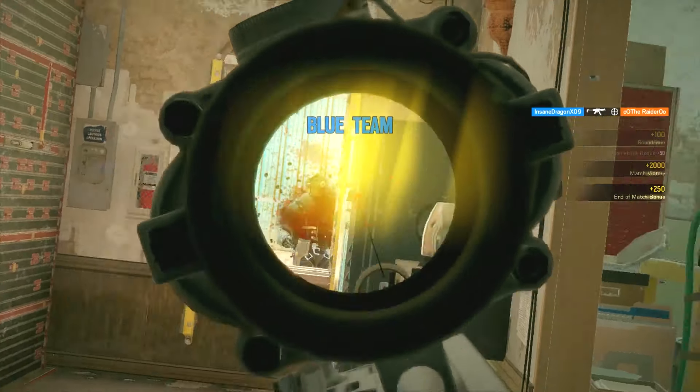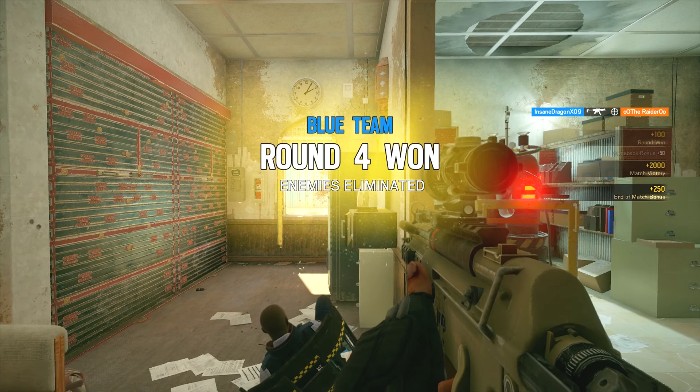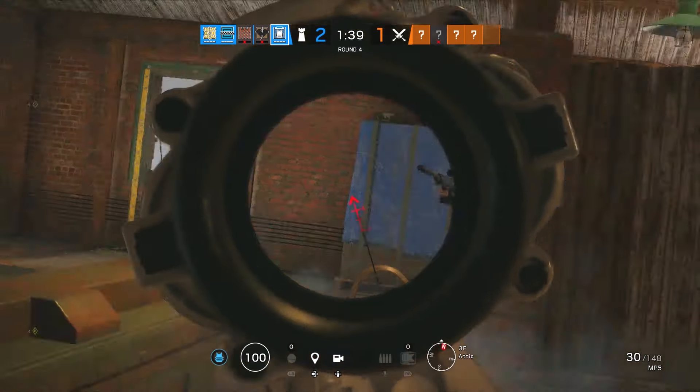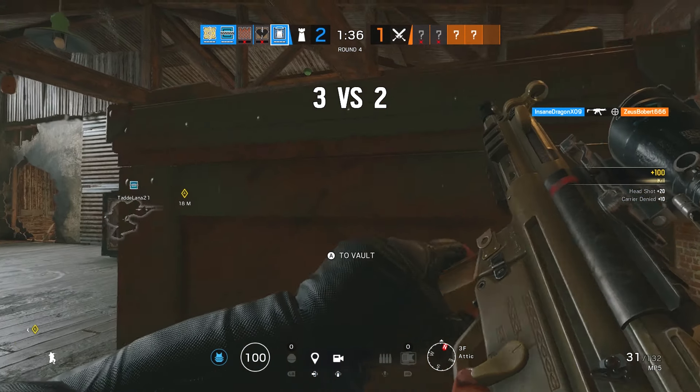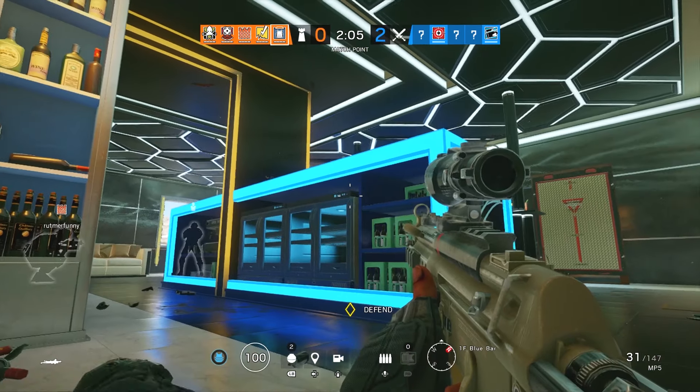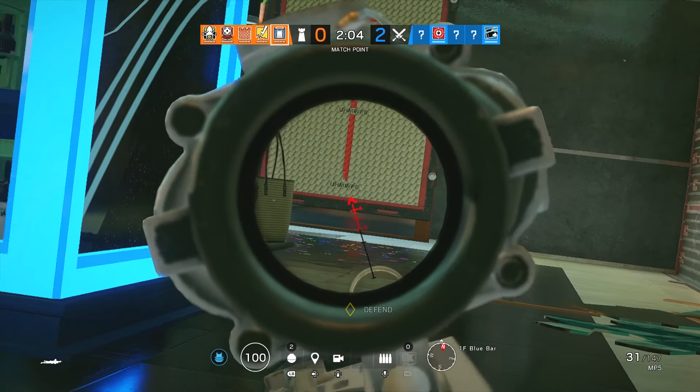Anchoring can be a fantastic way to get kills, as you saw with that ace. Especially if your teammates aren't the greatest — if they're dropping and you're sitting on the objective, all the attackers are going to rush in on you. You'll be able to pick them off one by one if you follow these tips and cover every position. They just breached the roof, so I made sure I looked up and secured the kill. I'm making sure my body is behind lots of cover so they can't find me and can't get an easy shot off.